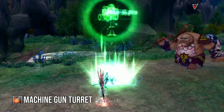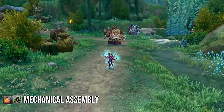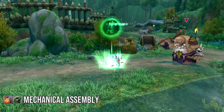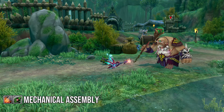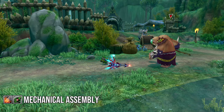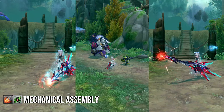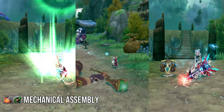Your old skills for turret and healing crystal have been combined into one: Mechanical Assembly. When you're using the lightning bounce path, a tap or partial charge will get you a machine gun turret, and summoning one will buff your damage versus flame, ice, and lightning targets by 25%. Also, the turrets now follow you — I like how they hop.